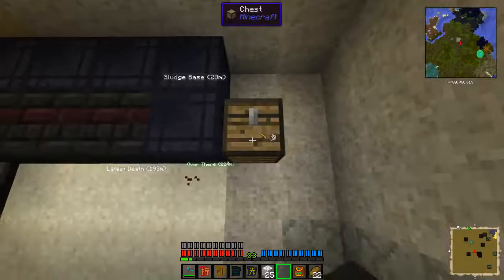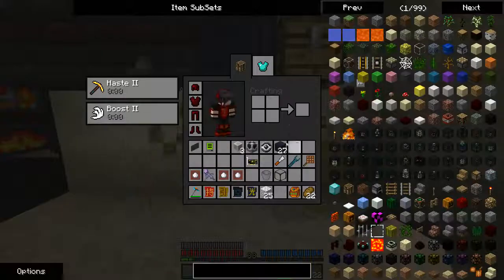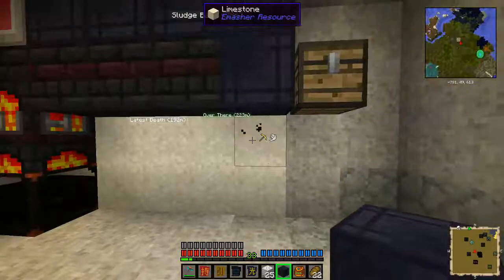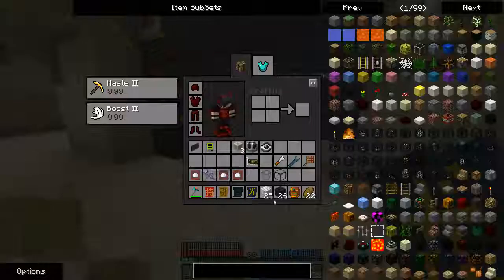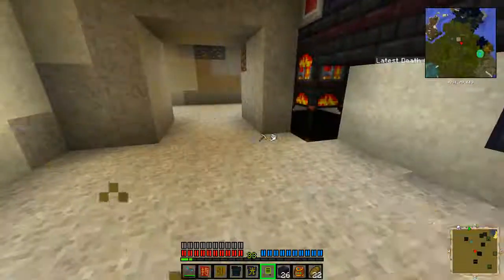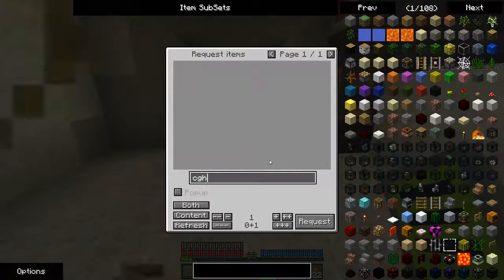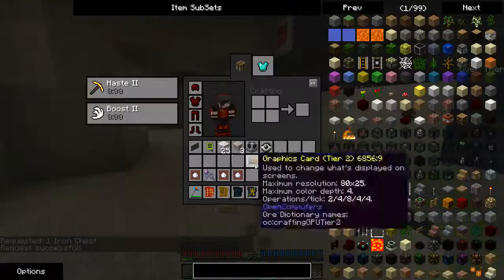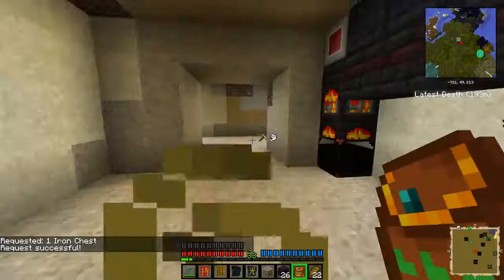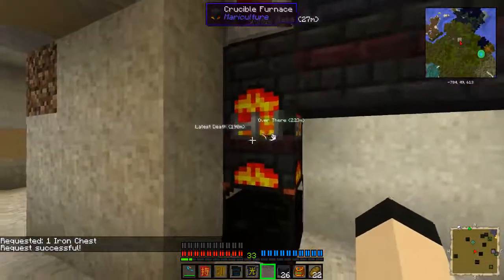I'll put the chest here. I think I should probably get another chest — one of my iron chests — because the way the Steve's Factory Manager configurator works, it's probably best if I have two chests that look different.